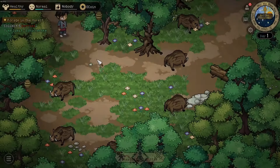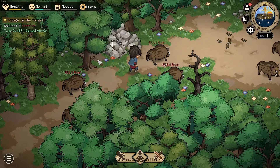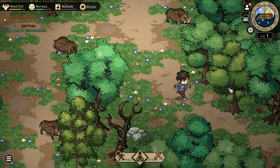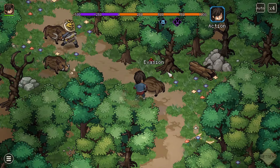I'm currently going for a fist build so I'm stacking strength. Now we can actually deal with these forced encounters. In case you didn't know, your stats scale with your level, so you become a lot stronger as your level goes up.